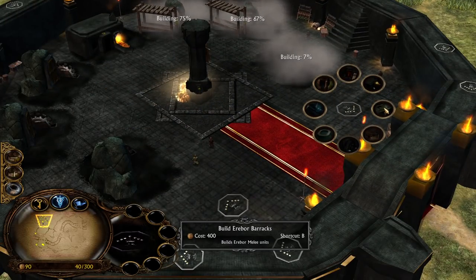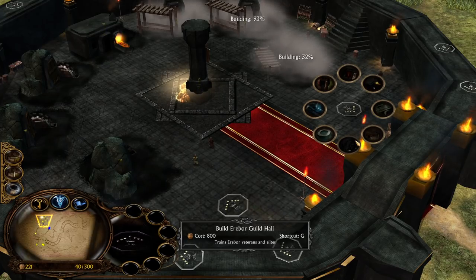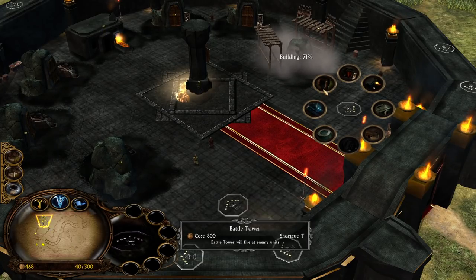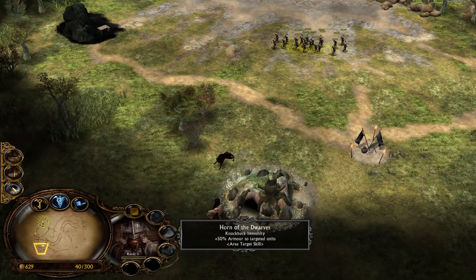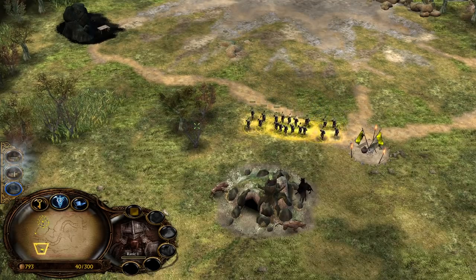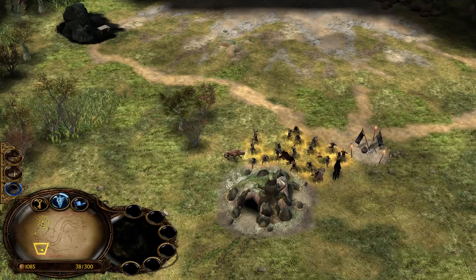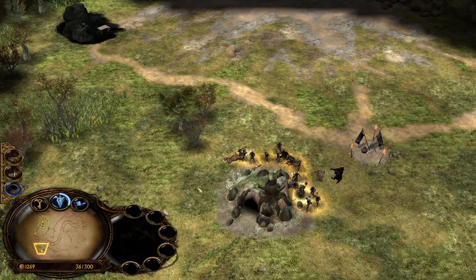For production buildings we have the barracks, chambers for range units, and the guild hall which trains edible veterans and elites. There's also a statue and battle tower. The dwarven workers in block formation are a bit more tanky, and the creeps are easier than normal BFME1. You also have the chance to build an outpost for a thousand resources.